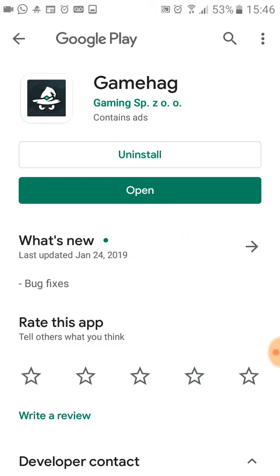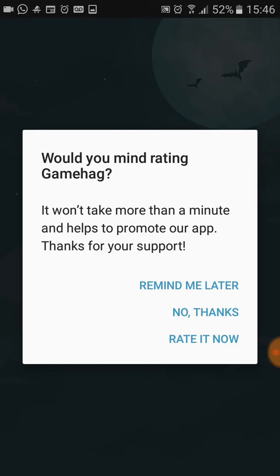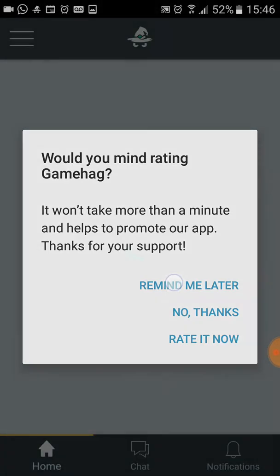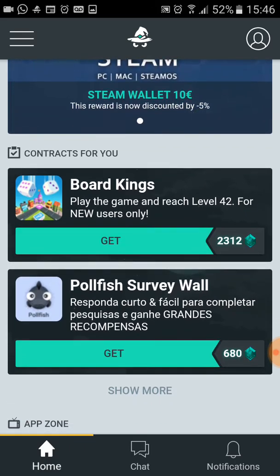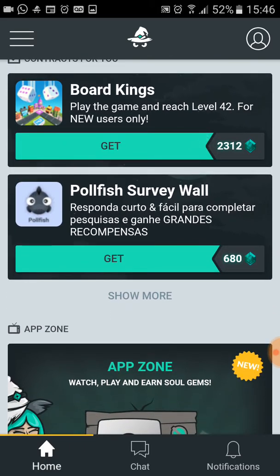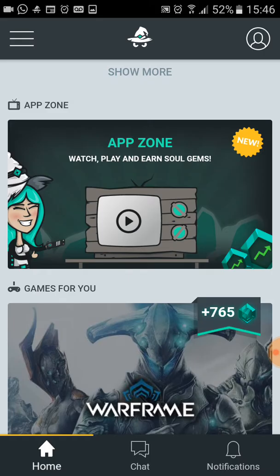I'm going to click on the Android option because I'm using a smartphone with an Android system. I have GameHag installed on my phone so I will open it. Here are several ways to get soul gems, but the feature we are going to use to get free gems is the App Zone. Let's click on it.